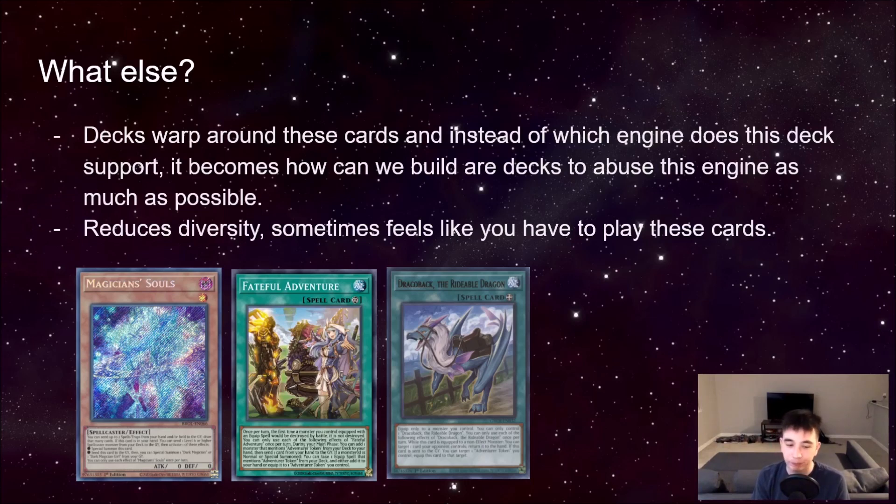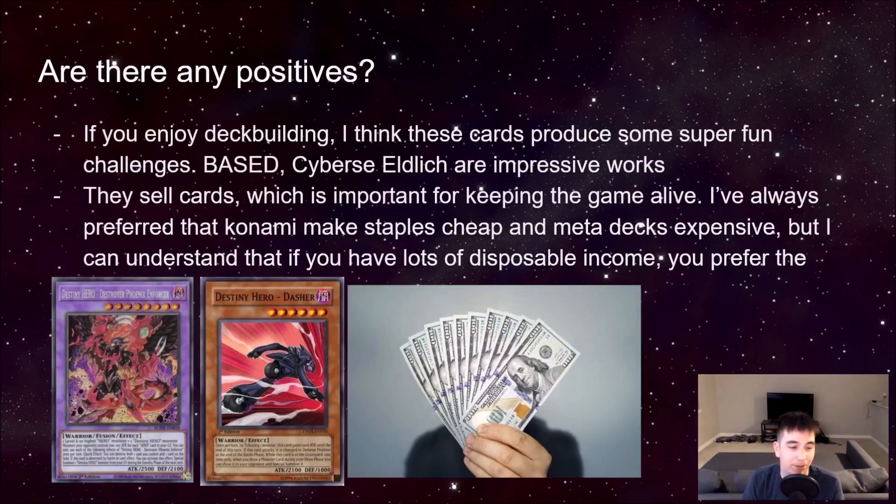One of the top decks is literally just chock full of engines. Even the Rose Dragons are engines — they literally have bricks in them. If you get them to resolve, it feels great. And if you don't, it feels crappy. I don't like that kind of game design. It's not about 'I have a deck and an engine that supports it' — it's about what decks can best abuse the engine, and that's sort of how it works.